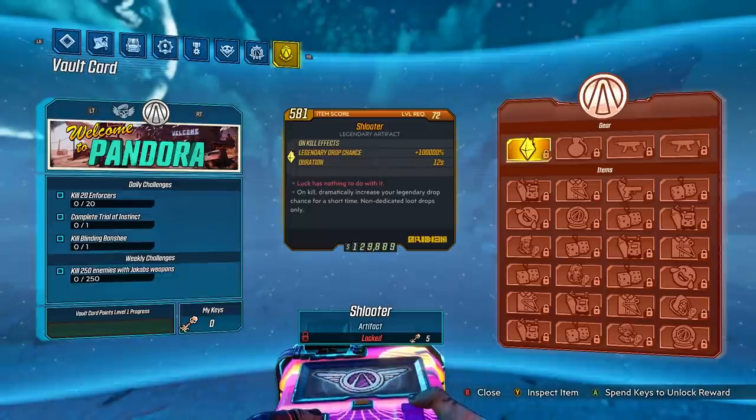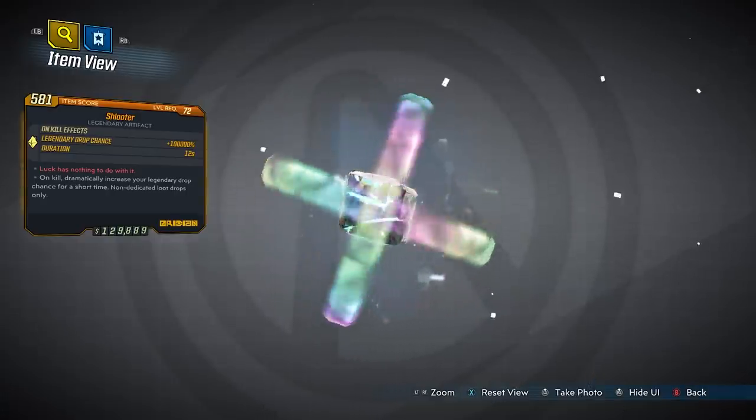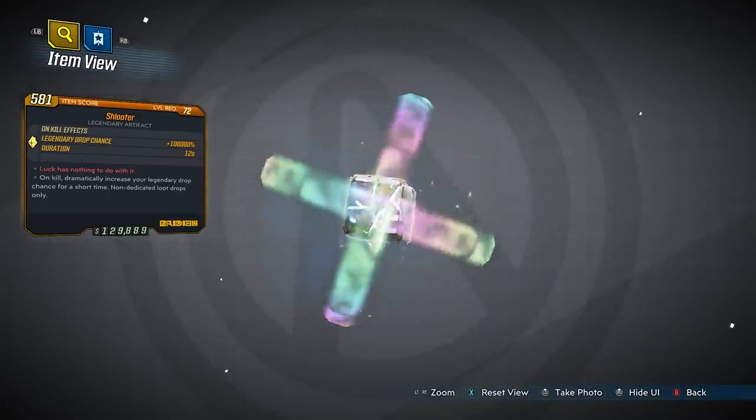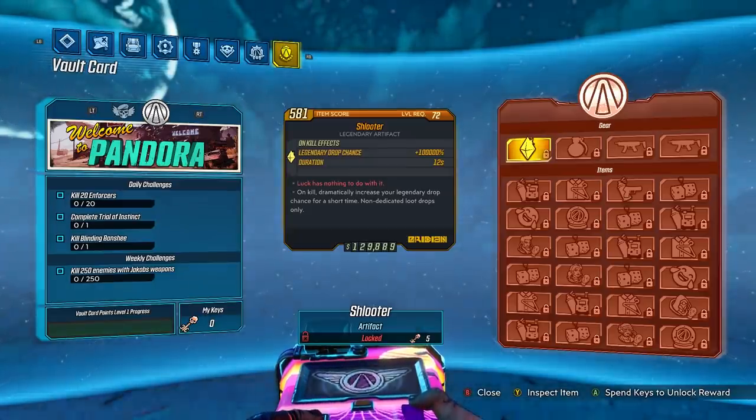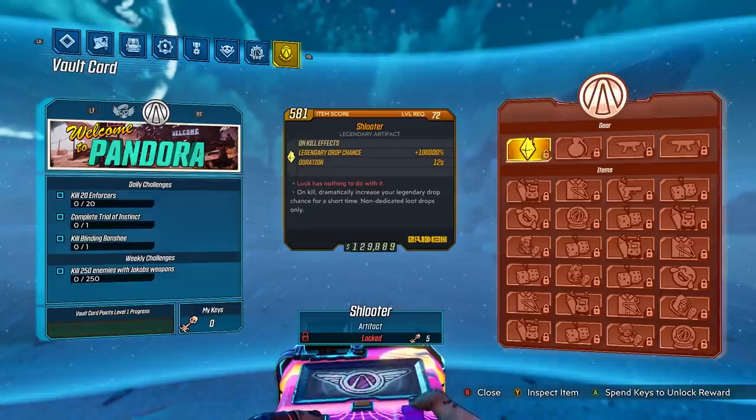The Schluter - 100,000% legendary drop chance. Why? While I haven't tried this yet and I should probably withhold my judgement, this just seems like a terrible idea. It seems like a very easy way to discourage players from farming their items and just trying to get them well dropped. And hey, if that's what people want to do, then go for it. But this does not sound like good news to me. This artifact on paper right now - this is terrible.